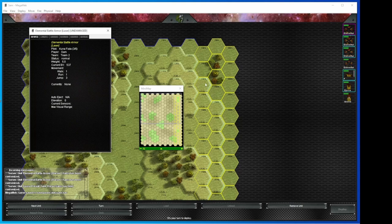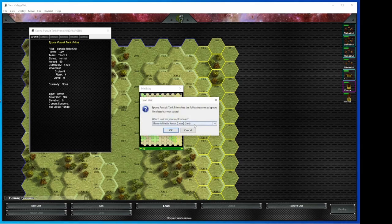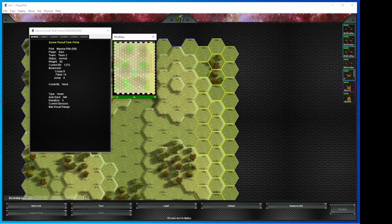So here we are in the deployment phase. Now I can deploy my elementals any which way that I want. Remember I talked about mounting them — right now they're mounted. If I click on the Epona, I can now select load. So now, before I place my vehicle, I can choose to put an elemental on there. We'll go ahead and put the flamer on there. Now as I'm deploying that vehicle — a nice hover tank right here — I've got a little T right here. If I didn't have them on there, there'd be a different symbol next to the name.